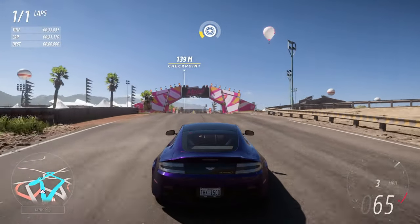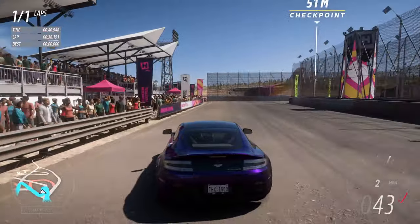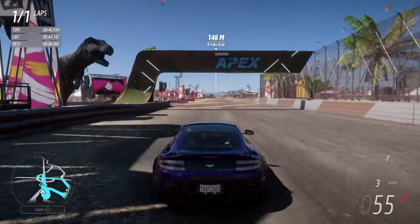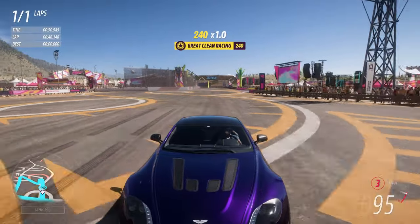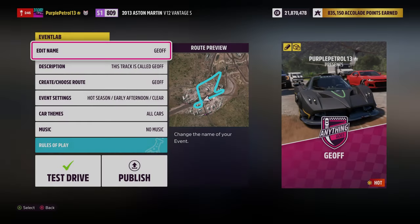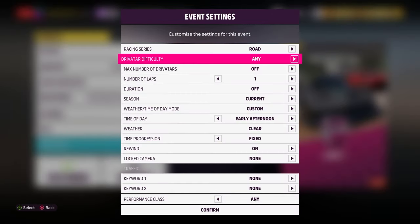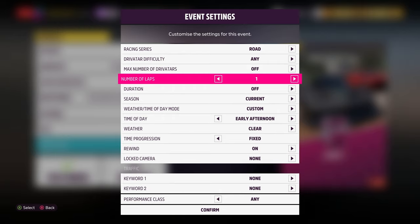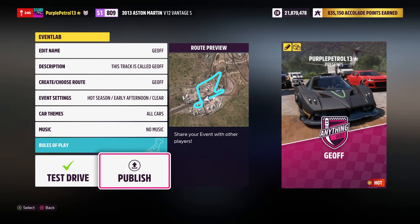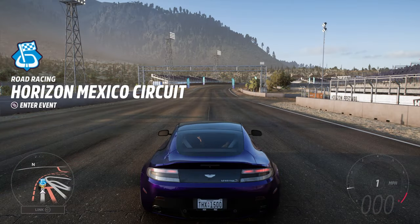It's a short route but hopefully gives you an idea of what it's like — it will be shared for you to try. Lap complete! Returning to event settings, you can now see the publish option. I'm going to go into event settings and bump it from one lap up to five since the route is quite short, press confirm, and it still lets us share. Let's publish and save over the previous file.